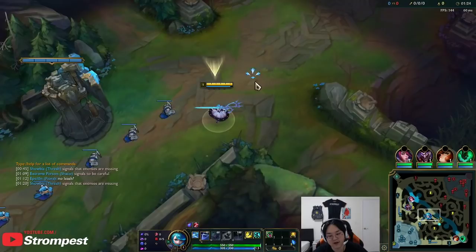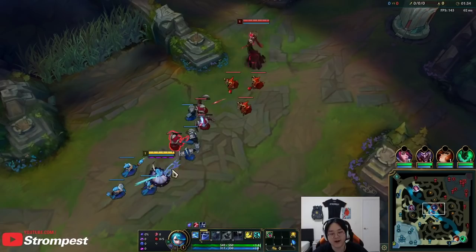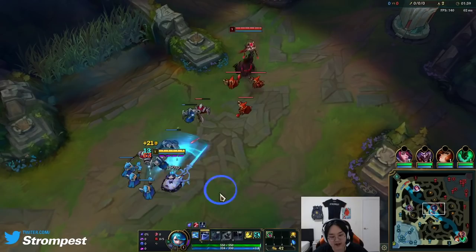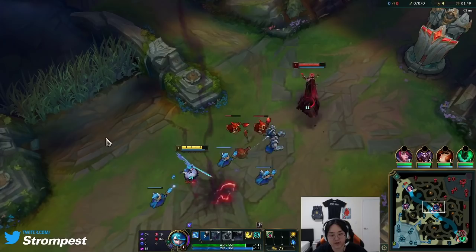You can get up to four stacks and do more damage with it. Her W is basically Fizz E for five seconds. It sounds ridiculous — basically if they're outside the circle indicator, they can't damage you, they can't target you, they can't CC you. So you're forced to duel with Gwen inside the circle, or else you won't do damage to her.